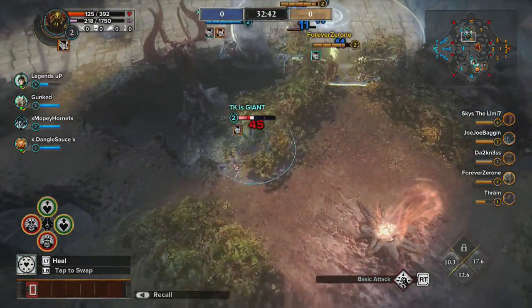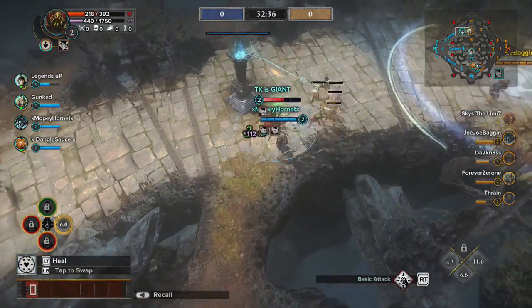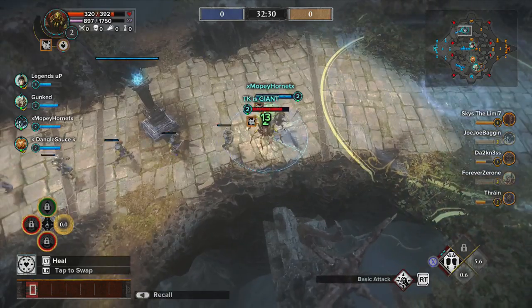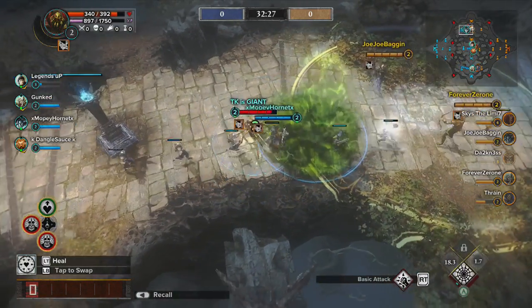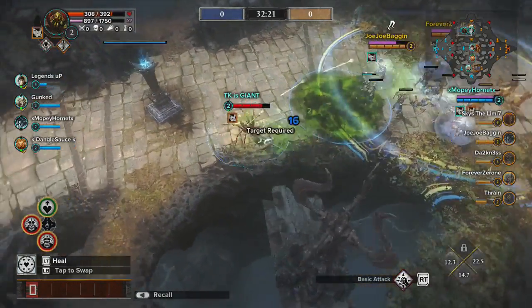The combination I like to use is: I put my Drain ability down first, creating a pull that slows the enemy Guardian, then I pull the enemy Guardian with Stick, then I use Bite to hold them in there and gain some lifesteal, and then I start hitting my basic attacks. Hopefully by then the enemy Guardian will be at half health or less, and then I try to finish them off.